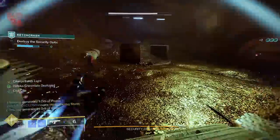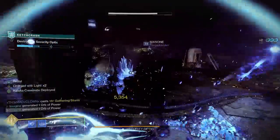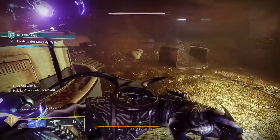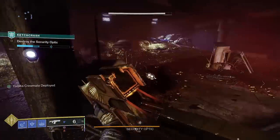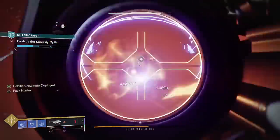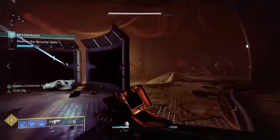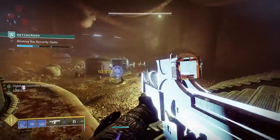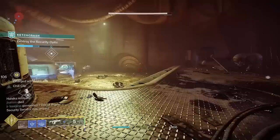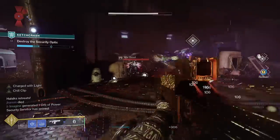Remember that this stasis debuff, like Void Weaken, can only be applied to an enemy once, so really only one stasis player is needed for DPS. Multiple Bleak Watchers is the fastest way to constantly apply Freeze, and it's even faster than Silence and Squall. Also remember that you don't have a damage super — the Freeze debuff is more meant to maximize your usefulness in regards to DPS, but your main job is room control and supplying your team with ammo and turrets, so expect a Gunslinger Hunter to probably out-DPS you as normal.